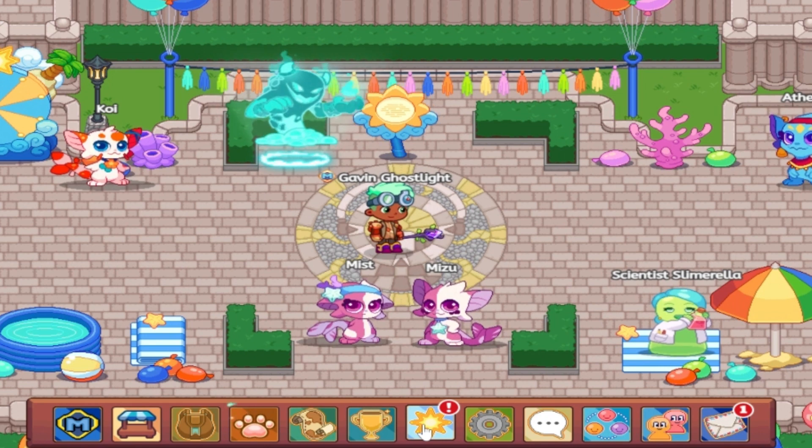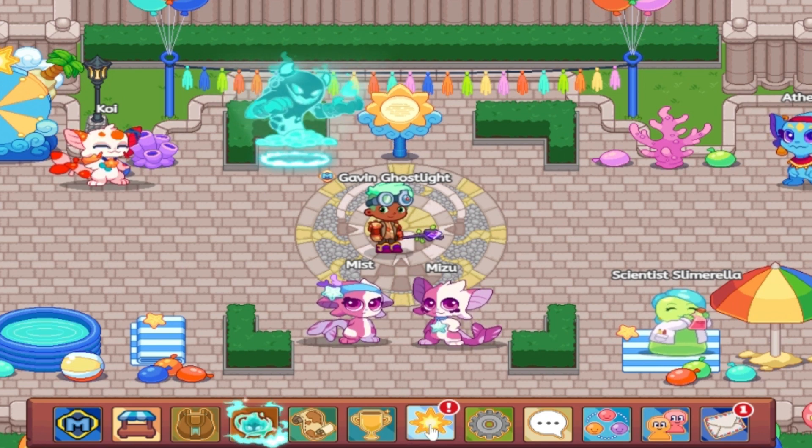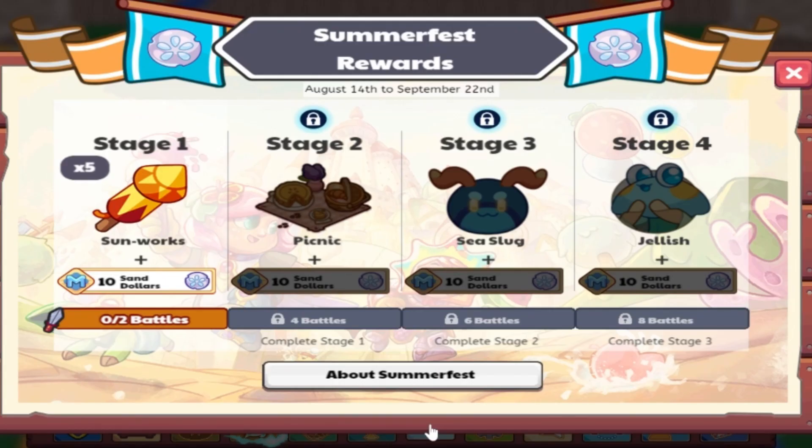We have our new Summerfest icon with our new rewards. It looks like first we get the Sunworks, then we get the Picnic, then the Sea Slug, and then we get the new Summerfest rewards pet, Jellish. This is actually really interesting — I've always loved the concept of Jellish. Now we can finally get him.